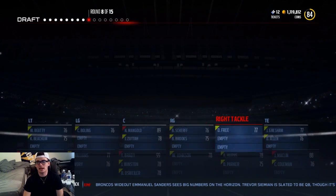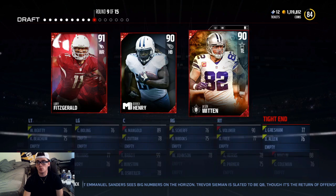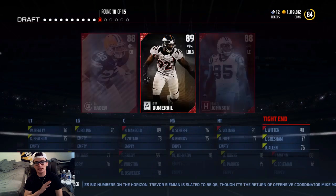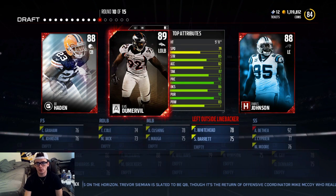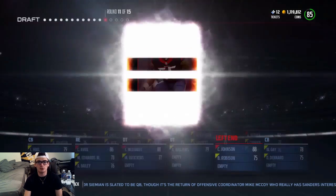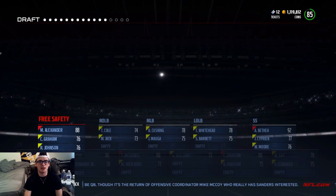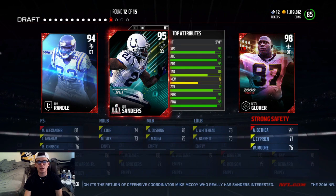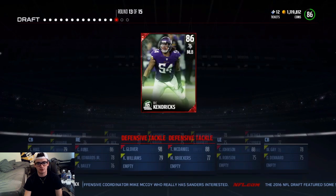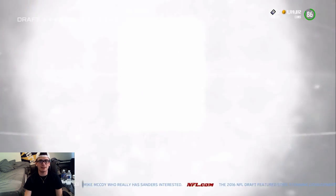I'm going to take the 90 right tackle — that makes us go up in overall. Hopefully the running back is good that we get. Do I want to take 90 Witten? I'm going to take 90 Witten just because there's so many legend running backs and stuff — I feel like we could hit one. I'm going to take the left end. Give me solid running backs or solid linebackers. I'm going to take the team hero, Maurice Alexander, 88 overall. Right here we are in a pickle — we are going to have to take the 98 freaking Leroy Glover. This was a very anticlimactic draft for any position.